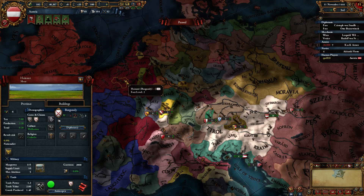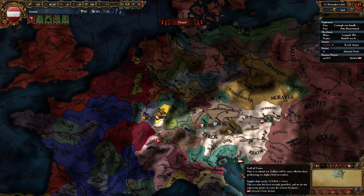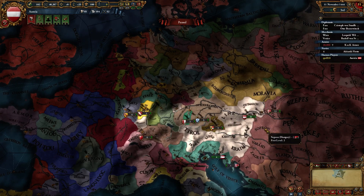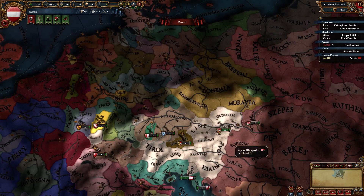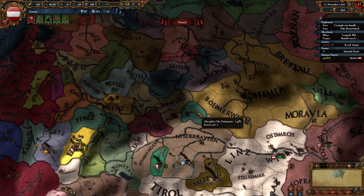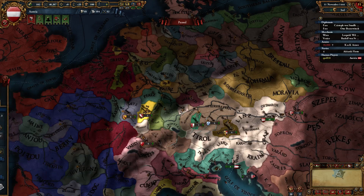I want to talk about honoring calls of members. If someone from outside the HRE declares war on anyone inside the HRE, you as the emperor will get a call to war. It's your job to defend the entirety of the empire, even if it's someone who doesn't like you. If you turn it down, you will lose imperial authority. If you accept, then it's great and everyone will love you. Furthermore, if someone happens to annex a nation — let's say Bohemia annexes the Palatinate — that's bad, but it would give you a CB. If you go to war against Bohemia and in the peace deal force them to release the Palatinate back as an independent nation, when that nation rises from the ashes, you will gain imperial authority and everyone will love you.